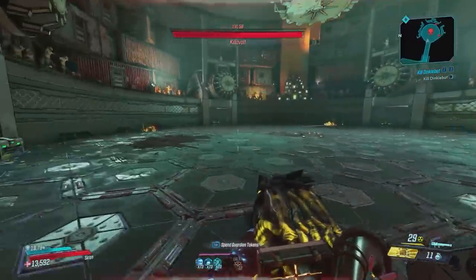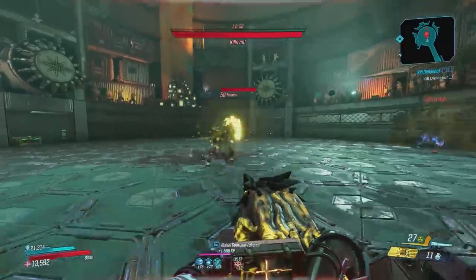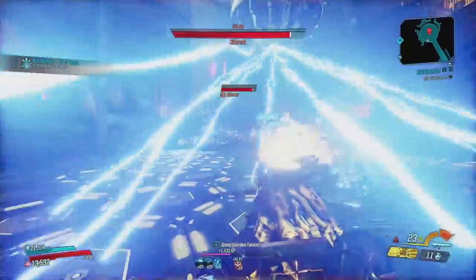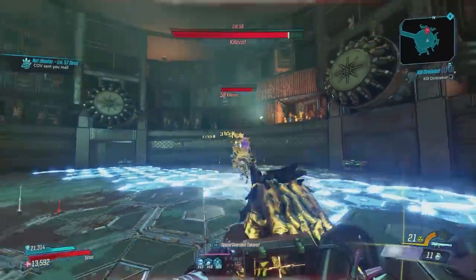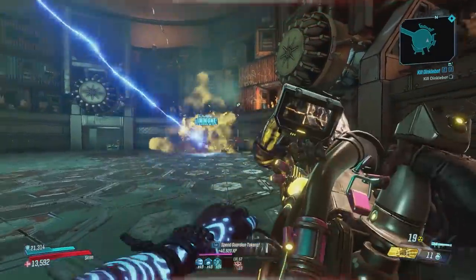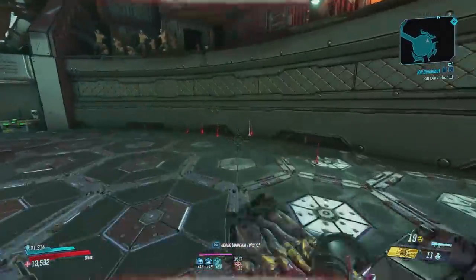His dedicated loot pool contains the Transformer Shield, the 9-Volt SMG, Moxxi's Bouncing Pair, and the Monarch Assault Rifle. And in this video, I will show you the drop rates after 500 kills on Mayhem 10. And here is all the data that I collected.